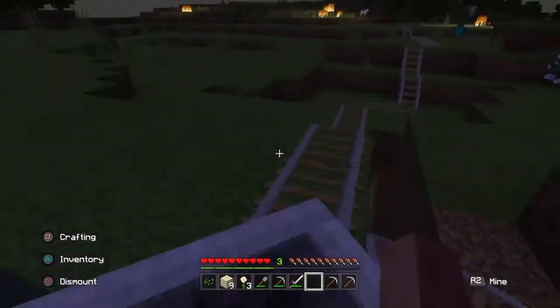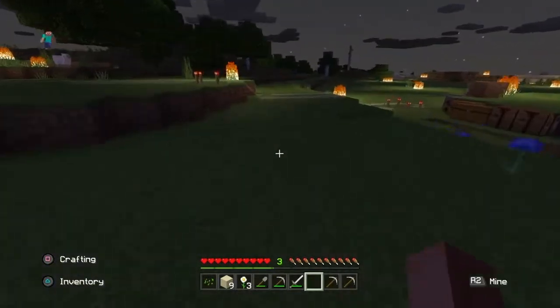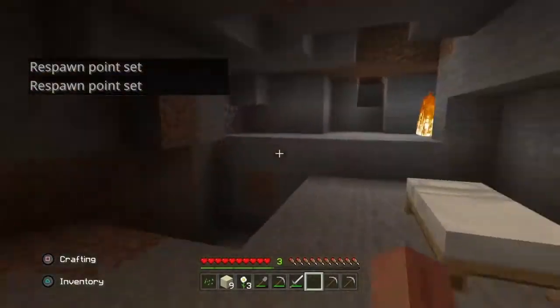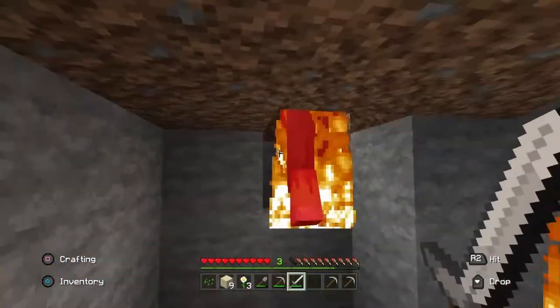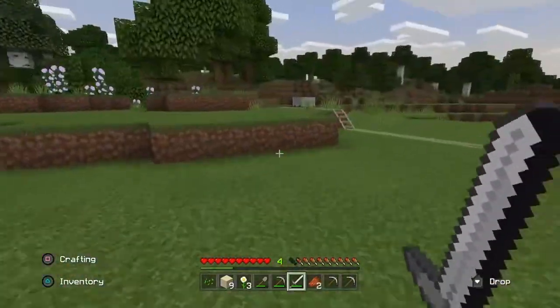Oh, we got some zombies. Alright, I'm out of here. Yeah, we'll come down here and go to sleep. Let's see what we have — get the sword out. Mr. Zombie is on fire. Looks like we got another zombie on fire. Looks like they are all burning outside right now. The sun must be up.